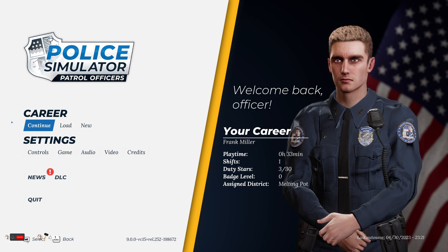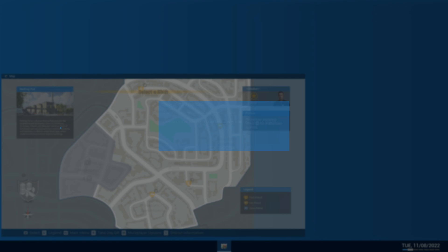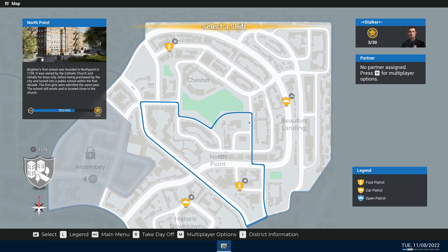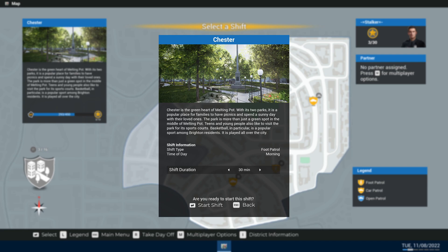What's up everybody, it's Geezer back again and it's time for our second episode of Police Simulator Patrol Officers. Let's jump back in as Officer Frank Miller and get to work. We should be on our standard report speeders episode — this is only our second little patrol. I didn't hear any comments about a particular region, so we're going to go up into this area. We've got some parks to run around in, hopefully we'll find some people up to no good.